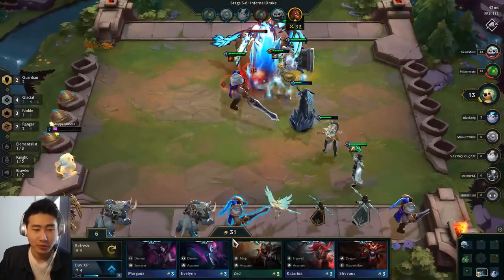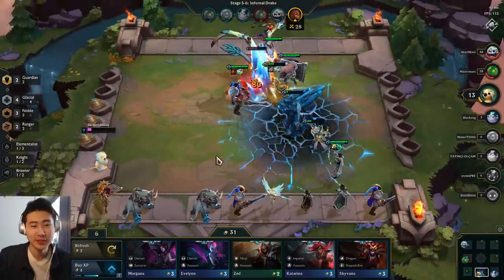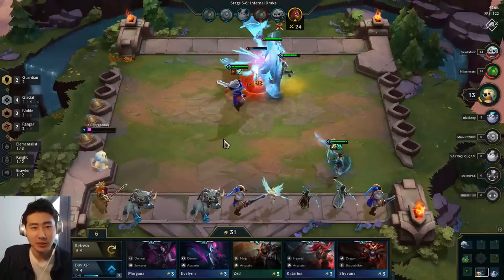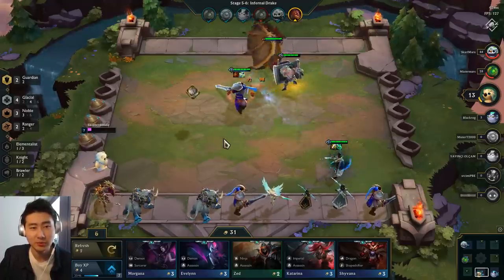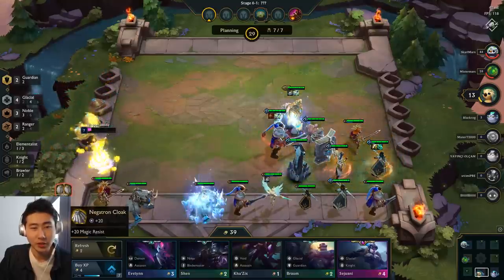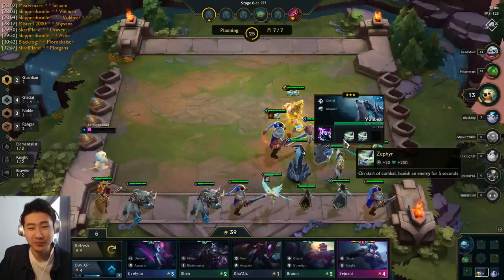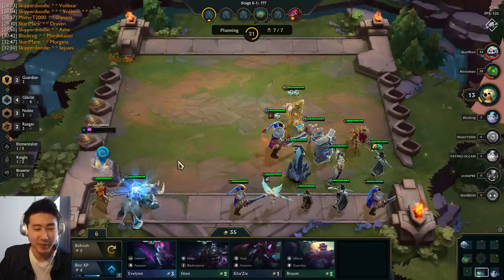I sold Fiora — got plus three gold next turn, went from 28 to 30. Sometimes you sell units like that. I don't think I'll ever use Fiora again. I think we're going to go for six Glacials and not six Nobles. We got a Negatron's Cloak — we can get another Zephyr!